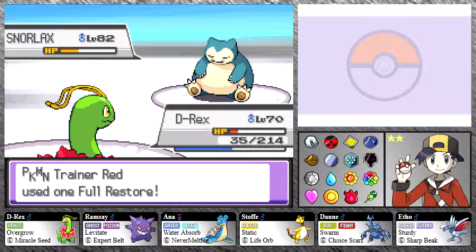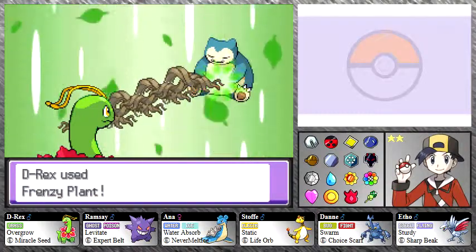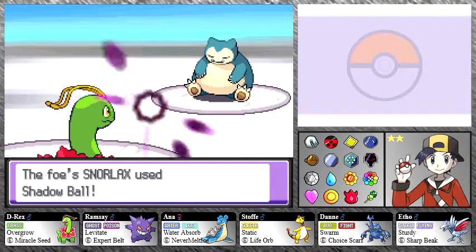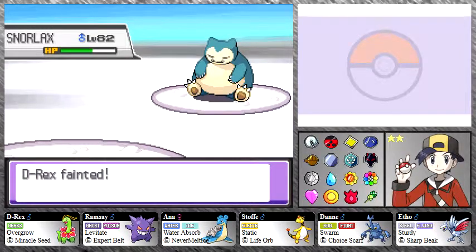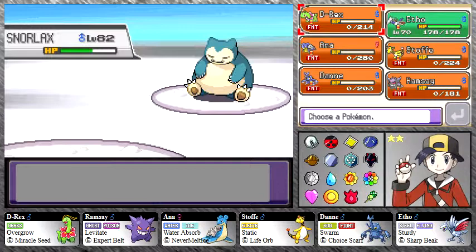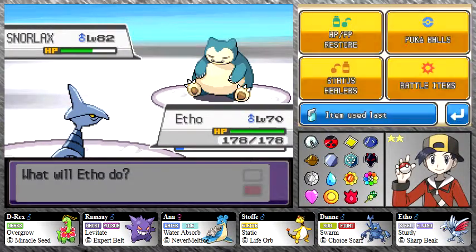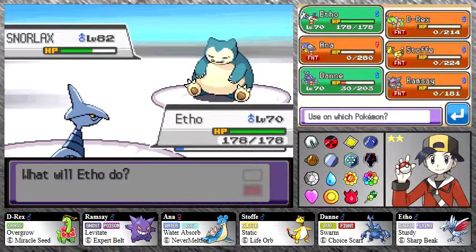He just used a FOURTH full restore — are you kidding me? How many full restores can Red use? If it's unlimited we're screwed. That's going to do a lot of damage but now D-Rex has fainted — I expected to take him down in one shot but no, a full restore had to happen again. We're down to Etho now. I'm going to use an item myself and bring back Dan to take him down, since Dan will be able to finish it.